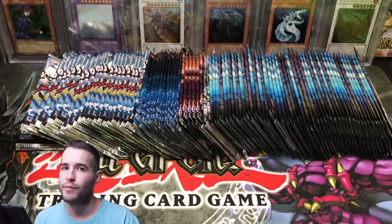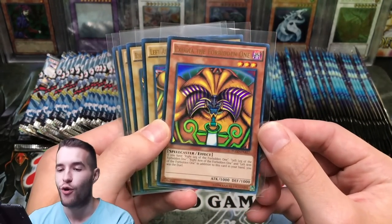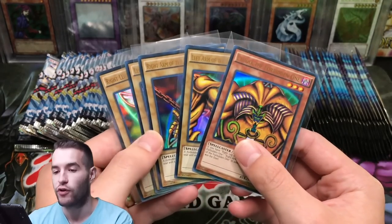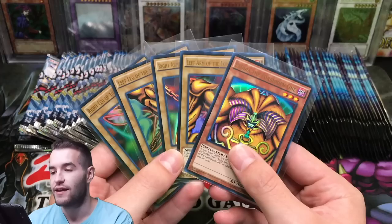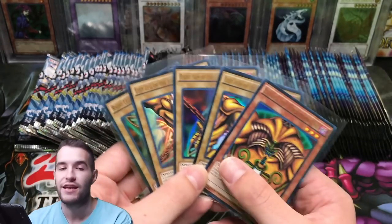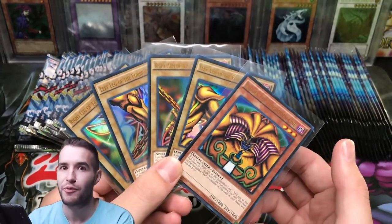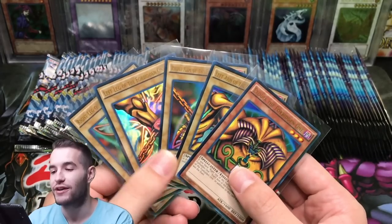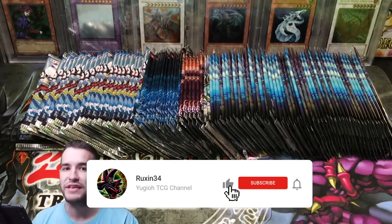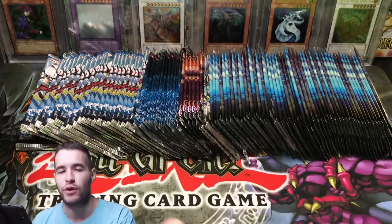Before we get started, I want to remind you guys to like the video for the giveaway. I'll be giving away an entire ultra rare Exodia set near mint condition from Yugi's Legendary Decks — every piece, including both arms, both legs and the head. All you have to do is like the video, be subscribed, and let me know in the comments which of the chase cards from these packs you want to pull.